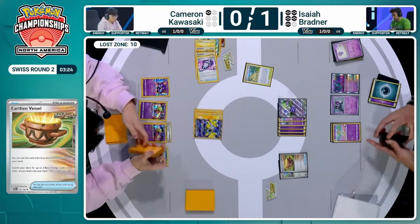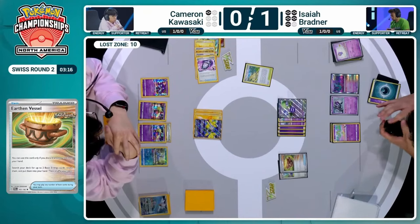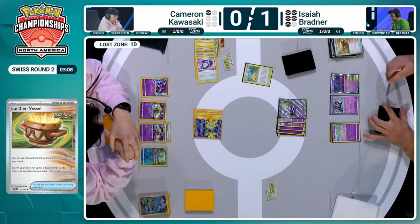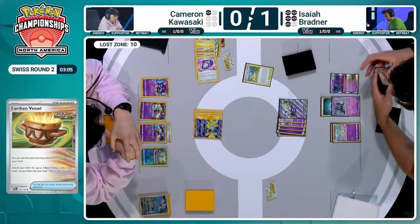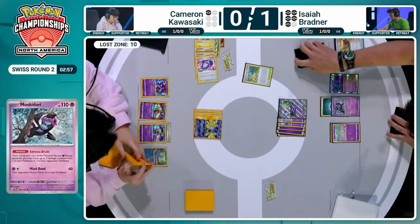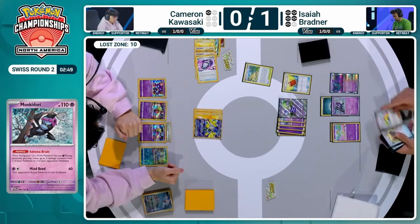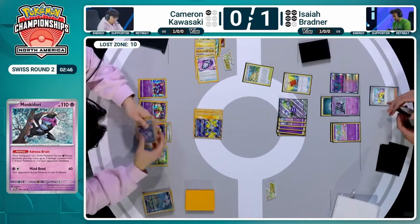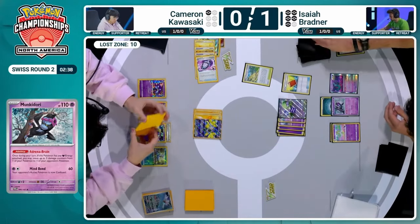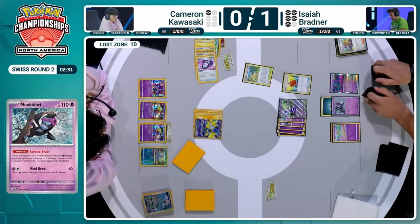Earthen Vessel going to be used, discarding an Arvin to search out two basic energies — the Dark and the Psychic. It's only one Dark in the whole list. Even though people are really valuing Monkey Dory and calling it the best card in Gardevoir, Isaiah is like: 'Yeah, it's cool, but I can't work with it without it sometimes.' You can't value it too much — if you dedicate too many cards to it, you have to weigh how much you're risking versus how much it's helping you. One Dark energy, able to search it out with that Earthen Vessel, now attached to Monkey Dory. So Adrenal Brain is going to be popping off here — such a cool ability. Transferring is like a potion for your own Pokémon, and then you send that damage to your opponent.